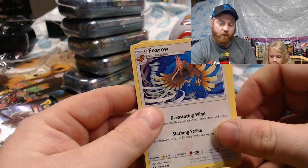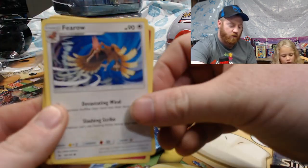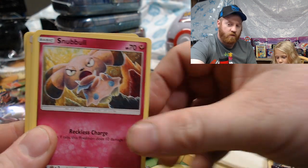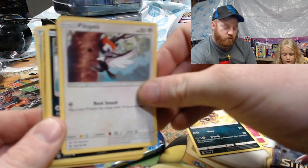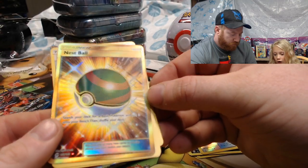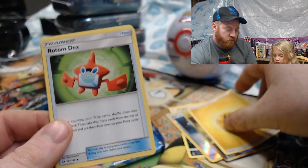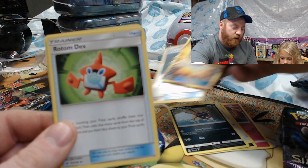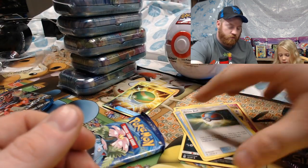This is a Sun and Moon. Let's see — code card. I've got a Pharaoh. There's a code card, Pharaoh, Snubble, Sandile, Picky, Pichu, one Carvanha. Oh, a reverse holo Energy Switch — that's cool — a Nest Ball, Lightning Energy. Let me put these in a separate pile.